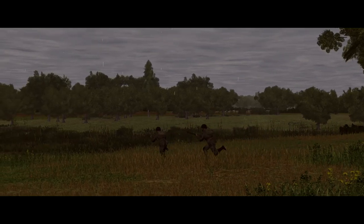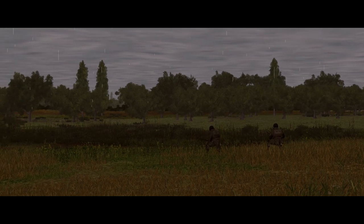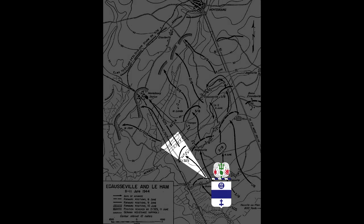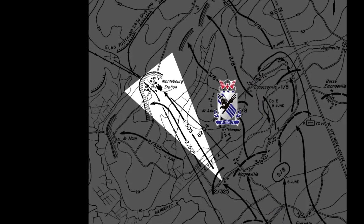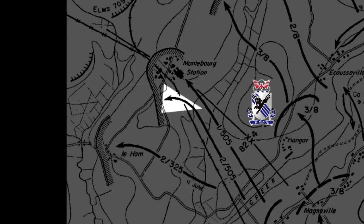Welcome back to Combat Mission Battle for Normandy for the 10th mission of the Road to Monteburg campaign. In the last mission, the 325th Glider Infantry Regiment kicked in the German defence west of Magneville, allowing the 505th Parachute Infantry Regiment to exploit. 1st Battalion is heading onto Monteburg Station, but we're hooking left with Dog and Easy companies of 2nd Battalion to kick the Germans off a chunk of high ground between the station and Laham.